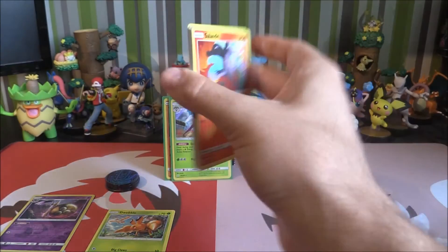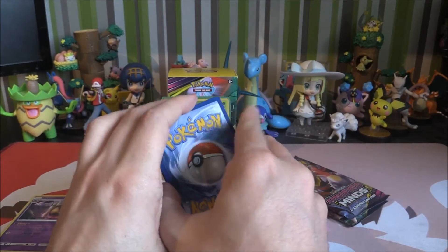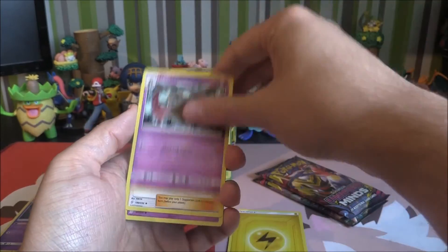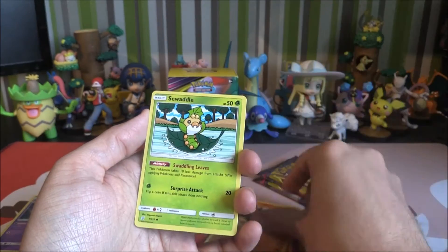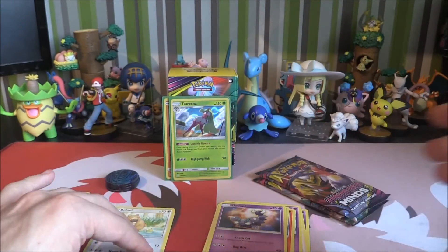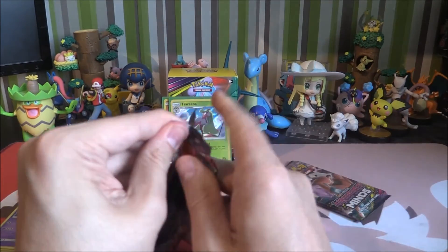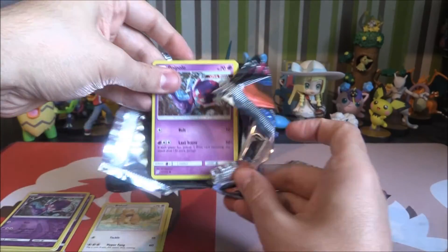Let's find out — are single blisters any better? Four to the front and Lightning. So we've got Lightning Energy, Doublade, Chandelure, Azelf, Salandit, Gible, Swadloon, Buneary, Skorupi, Poipole Reverse, and Scrafty as the Rare. Two left — we've got one holo in this video. That's interesting — come on, got to have something else.